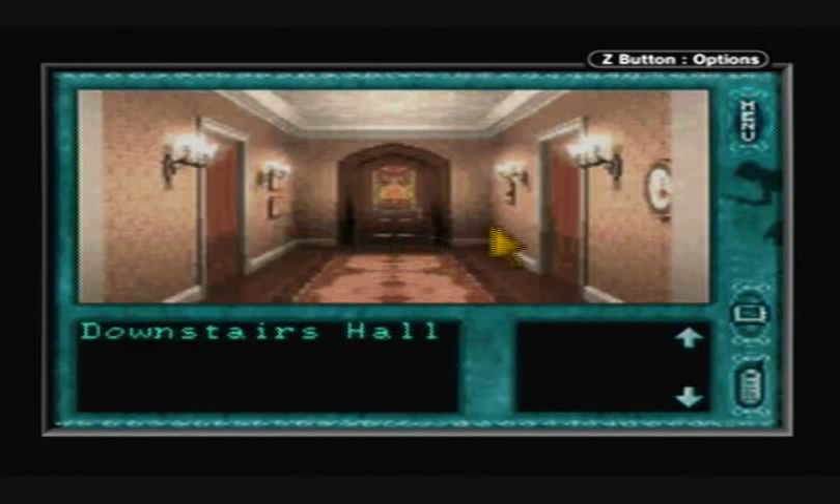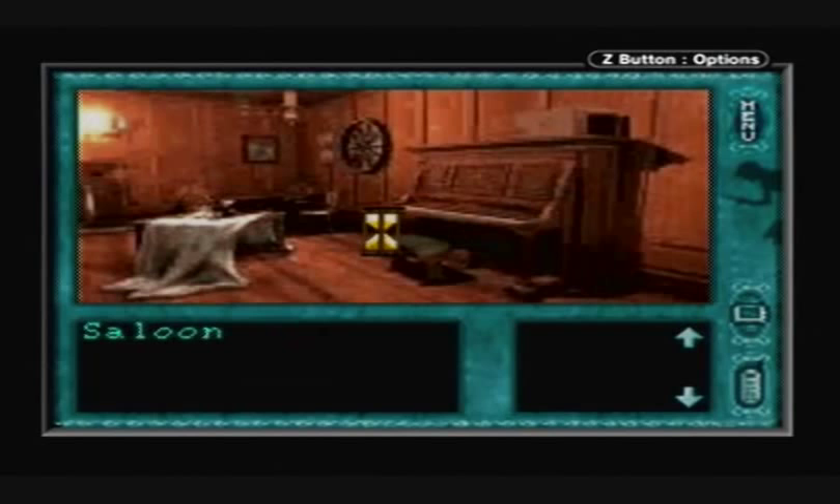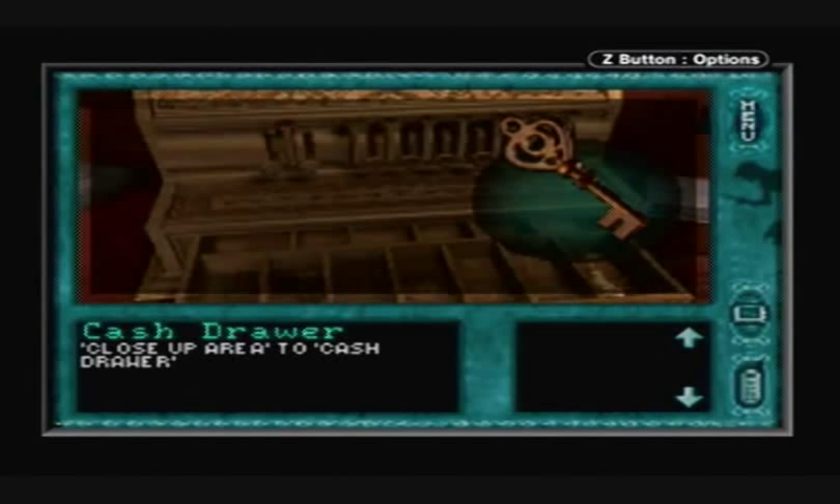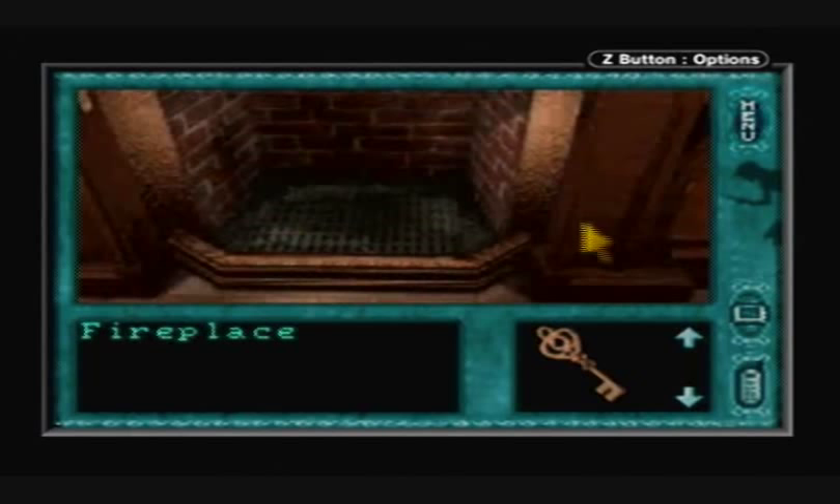While we're here, let's go downstairs. Guess who's not here? Charlie! Charlie's not here, so we can look around. Three things to look at. We can look at the cash drawer and get ourselves a key — very handy. We can look at the fireplace, but it's stuck.